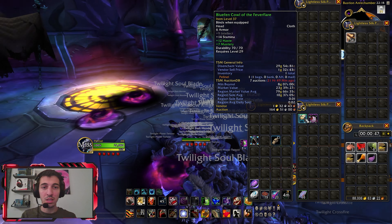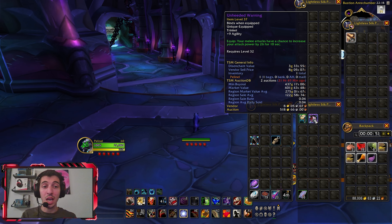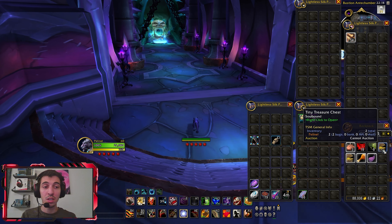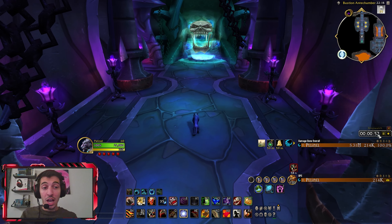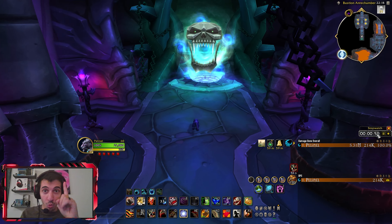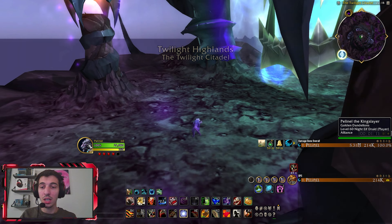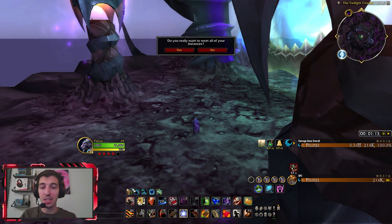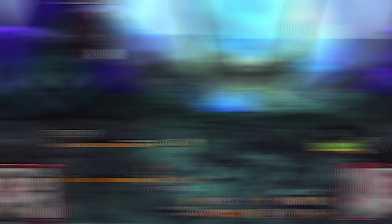We got an epic — unfortunately it was a trinket — but we got two tiny treasure chests. It took us literally one minute to do this farm once. Once you're outside, all you do is reset the instances and go right back in.